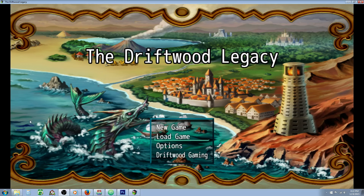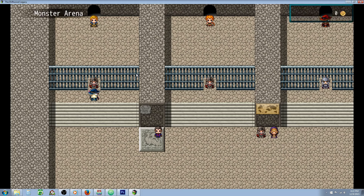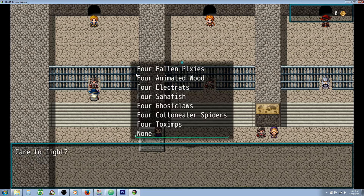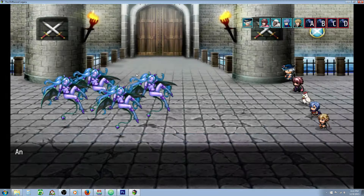Hello everybody, Drifty here from Driftwood Gaming, and in this RPG Maker MV tutorial I'm going to show you how to replicate the Paragon system inspired by Ultima and the whole Ultima Online series basically. A Paragon is an enemy that's similar in type to its class, but its stats and HP are increased by a lot, and they usually have better drops as well. So when we fight these Fallen Pixies, there's a chance — I've made it a guaranteed chance just for the sake of time — that the enemy will transform at the beginning.